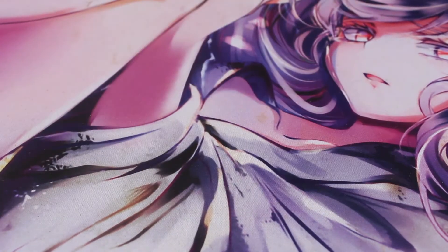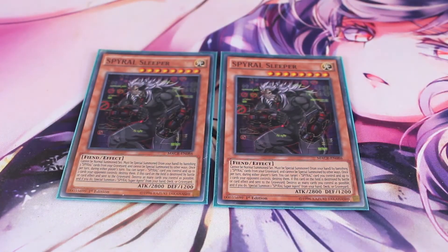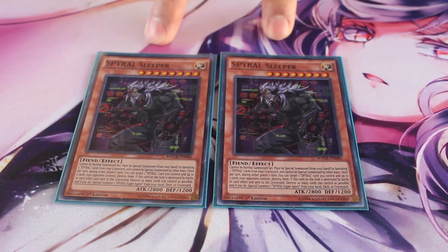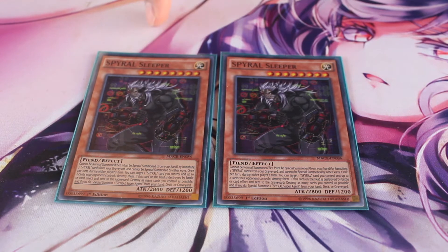I run two Spiral Sleeper because I run something in the spell slots that lets you search him, so technically you have three copies. He's good in your hand because he can't be normal summoned or set — he needs to be special summoned by banishing three Spiral cards from your graveyard, and those don't have to be monsters, just any Spiral cards. When he's summoned, you target a Spiral card you control and destroy it, then target two cards your opponent controls and destroy them. His last effect is if he's destroyed by battle or card effect, you can destroy all other cards you control to special summon another Spiral Super Agent from your deck, hand, or graveyard.